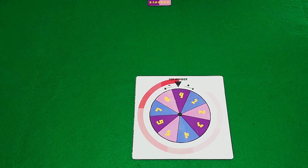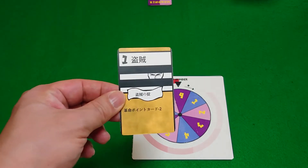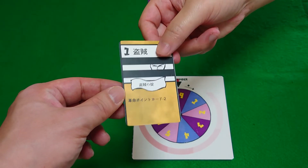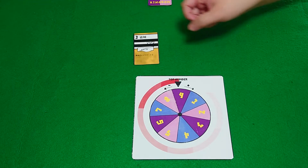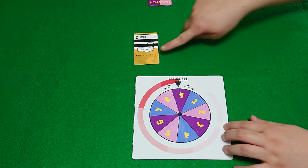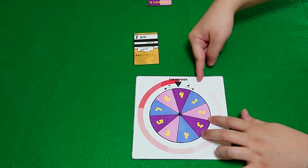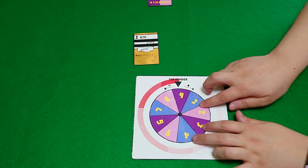First up we have number one, the thief. If you play number one, the thief, we will move this wheel minus two. So we have this wheel here and the wheel will turn minus two.